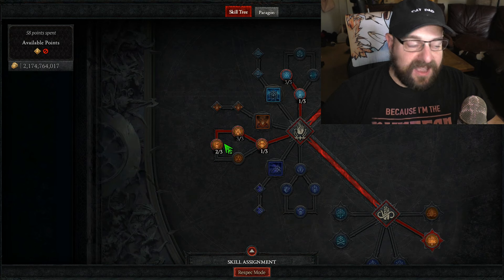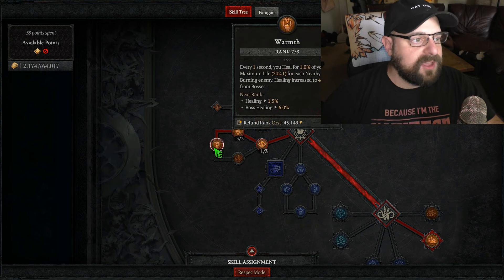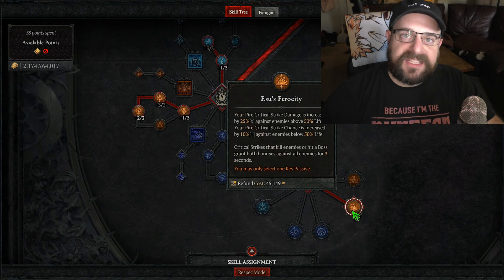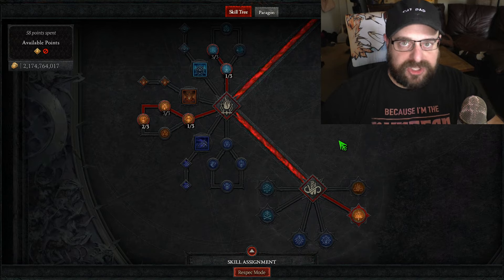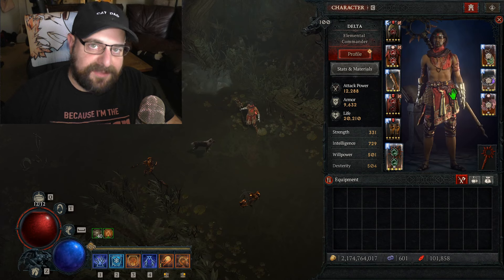We max out Soul Fire for extra damage when standing still, which does happen a decent amount. We put two points into Warmth — not maxed, but I don't have the points. The healing is really strong at two points. Then Isu's Ferocity caps out the rest of our points for Ancient Flame and extra critical strike damage and critical strike chance.